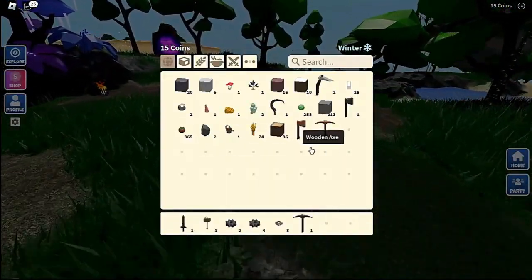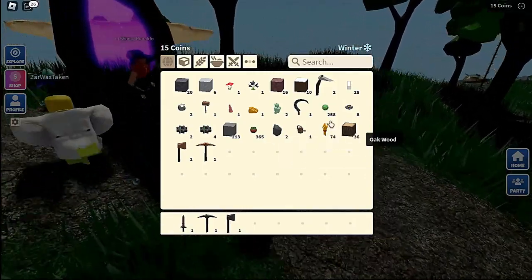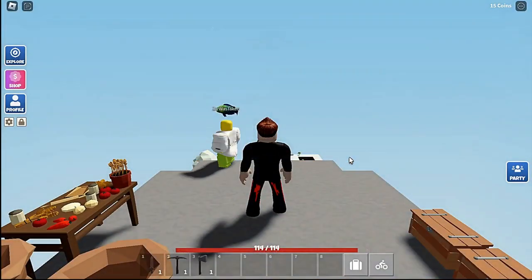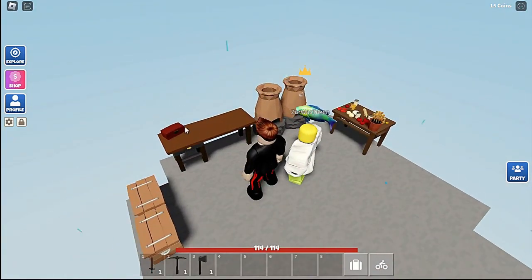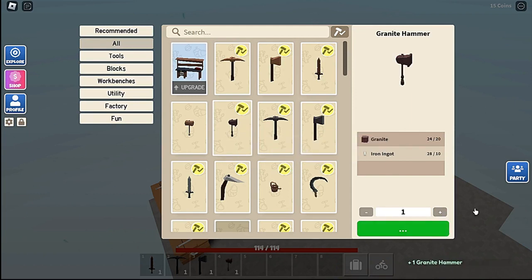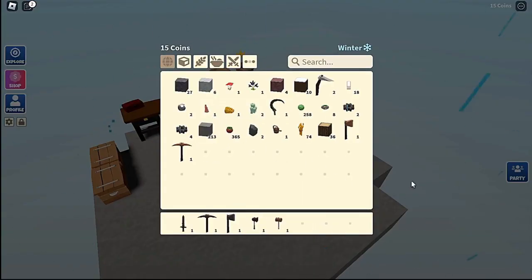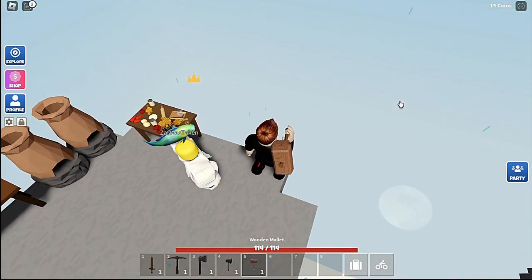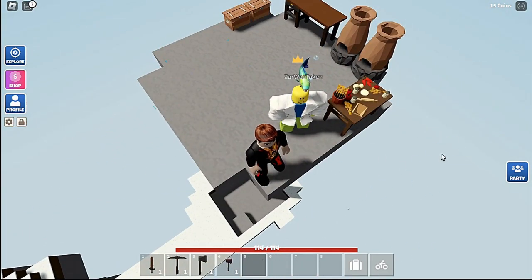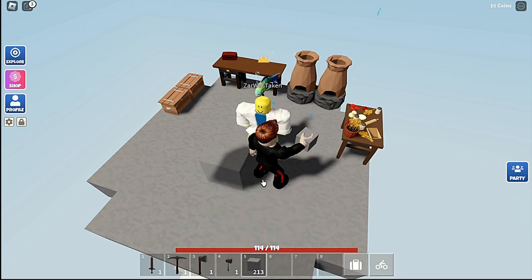Let's go! Mining — let's go back through the portal to the main island. So I can just throw the mallet out? Yeah. Do you have 40 stone? Yes, I have way more than 40 stone. Why do you have 40 stone? Because I don't know what else to do with it.